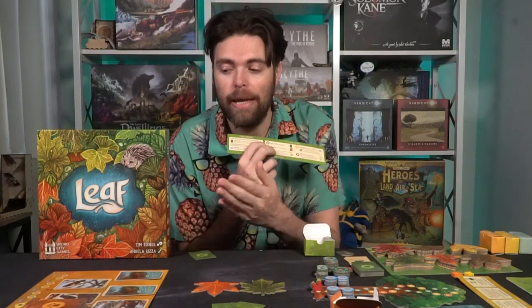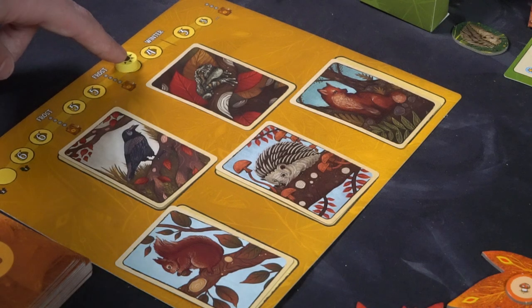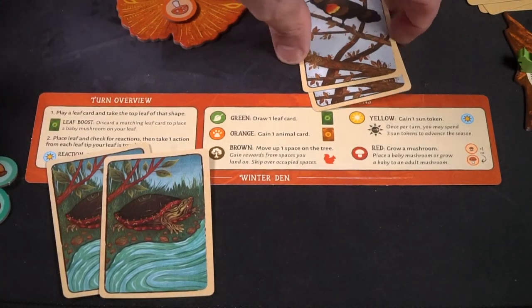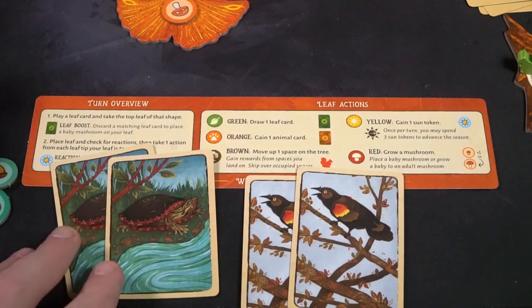During each frost when the sun passes over, you collect animals at the top of your board and move them to your frost area. You score at the end of the game for sets: one animal scores one point, two scores three, three scores six, and four gives you six points plus one more for each extra animal — so three is the sweet spot.